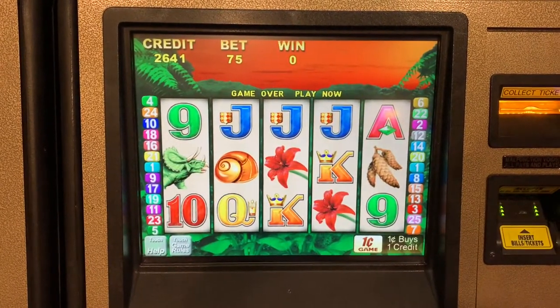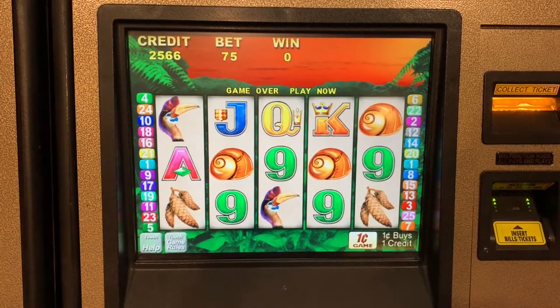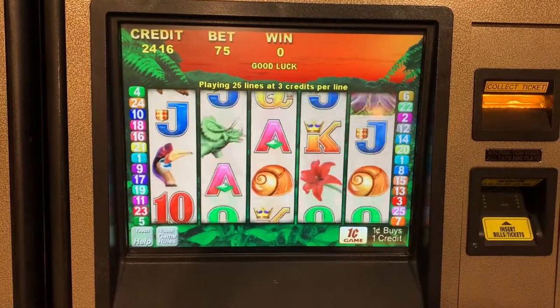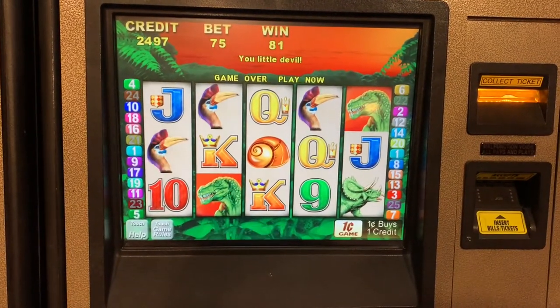Now let's bonus. Come on, Dinosaur. Yeah, I find the symbols here are somewhat more appealing than All the King's Gold. I like when he growls — that's fun.